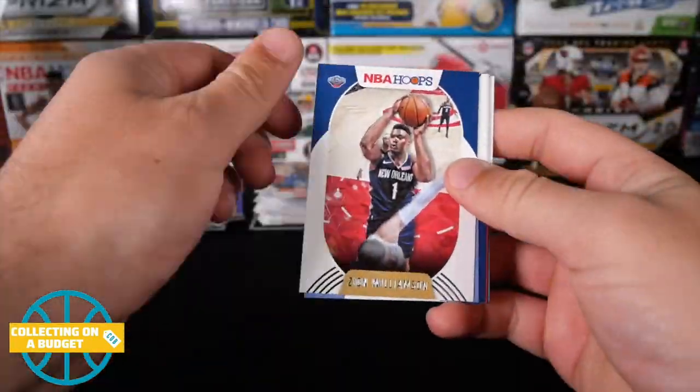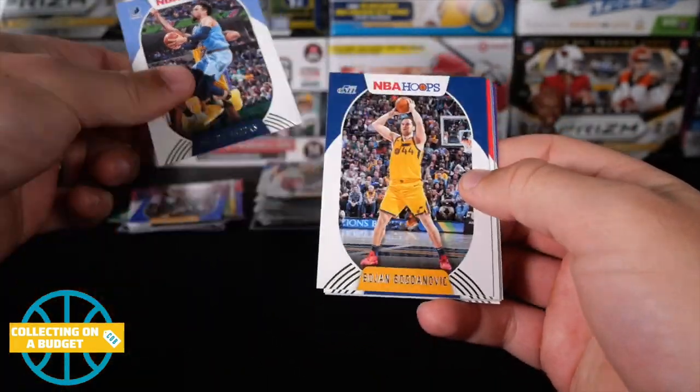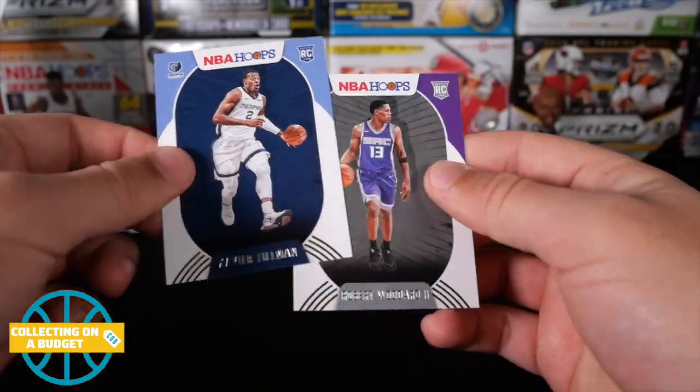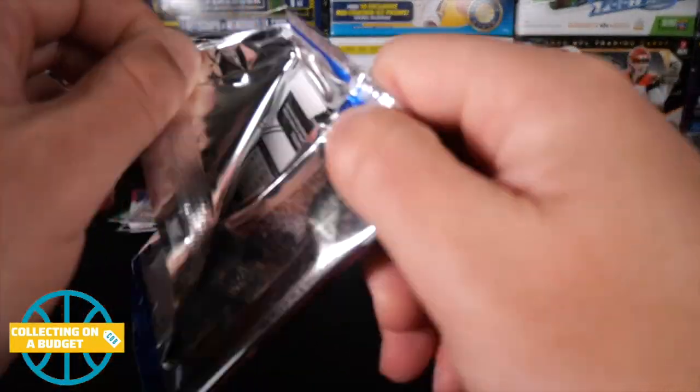Julius Randle, Zion - oh no, I thought that was Ja. Dylan Brooks, Bojan, Thomas Bryant, another Shaq Slam, Xavier Tillman, and Robert Woodard II. Three more packs here and one of those is gonna have our mem card.